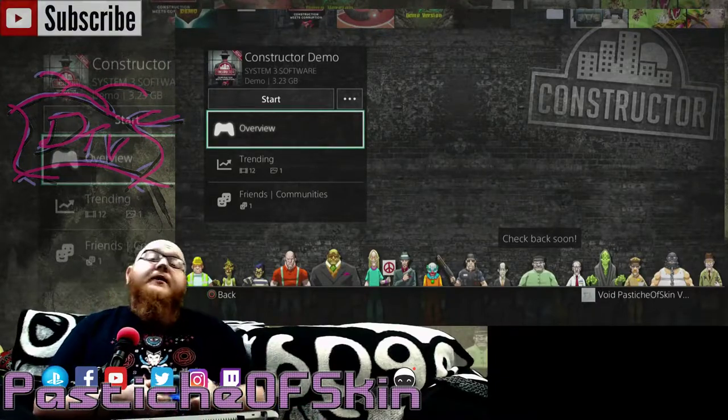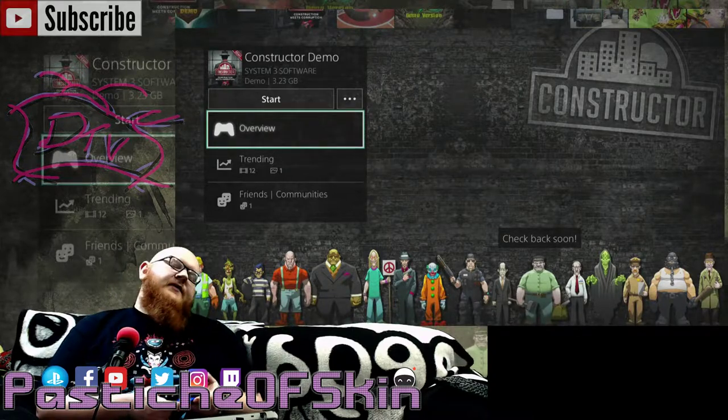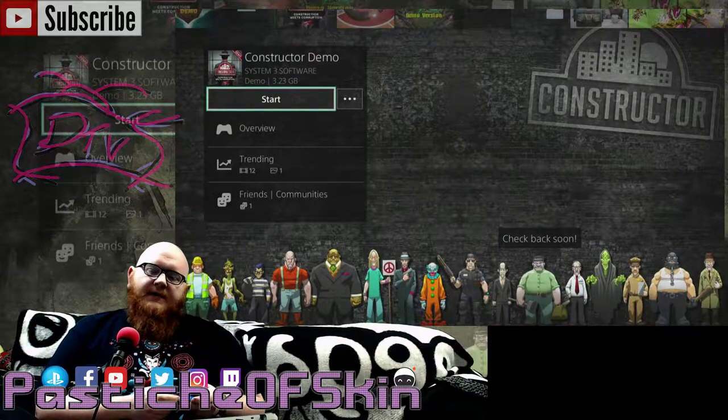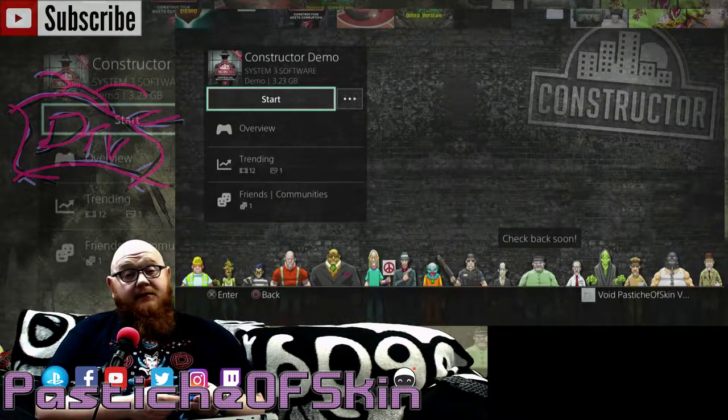Hello there ladies and gentlemen and welcome to another episode here on Passage of Skin. Today we're doing a cold open, a look, a test of Constructor, a demo available on the PlayStation 4. You can easily pick up a copy of this and check it out for yourselves. But if you don't feel like doing that, why not watch me play it?